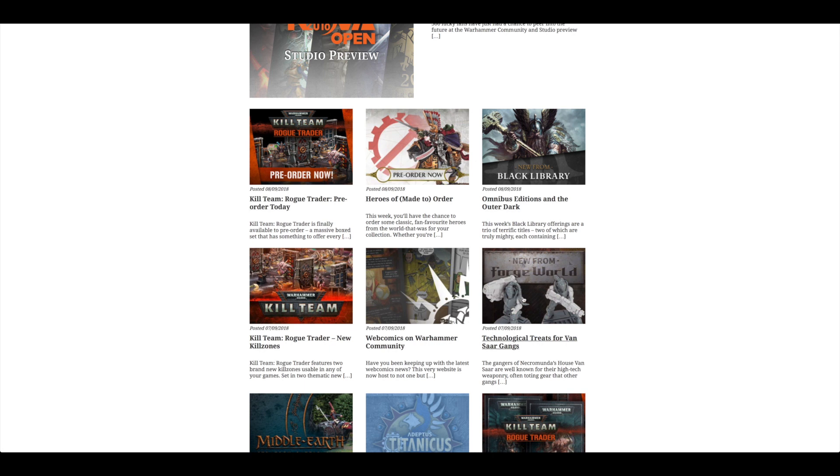Forge World on Friday released some new weapons for the Vansar Gangs for Necromunda. And then again, new Kill Zones for Kill Zone Rogue Trader. Also Black Library has an Omnibus Edition and the Outer Dark, and now there are some Heroes made to order.